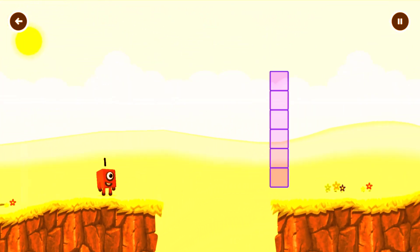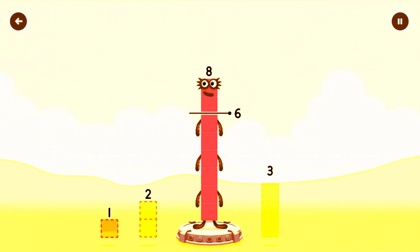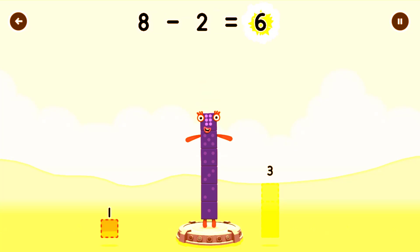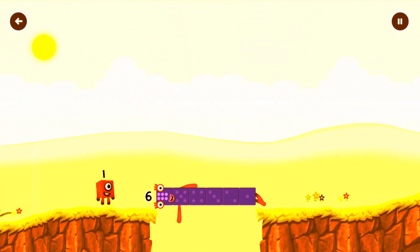Eight! Eight! Eight! Take number blocks away from eight to leave six! Try again! Two — that's right! Eight minus two equals six! Six! Six! Well done!